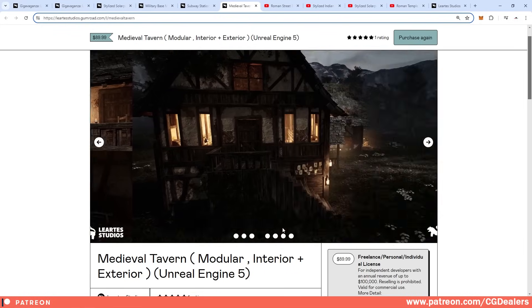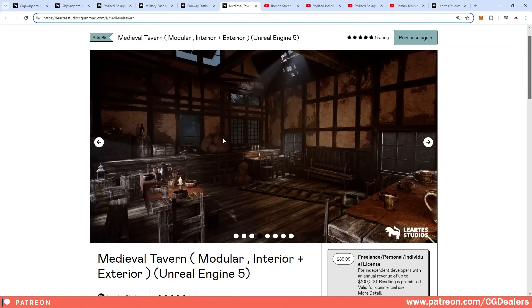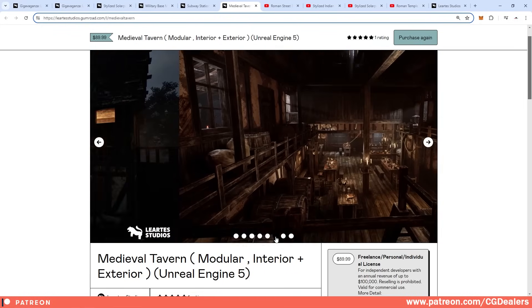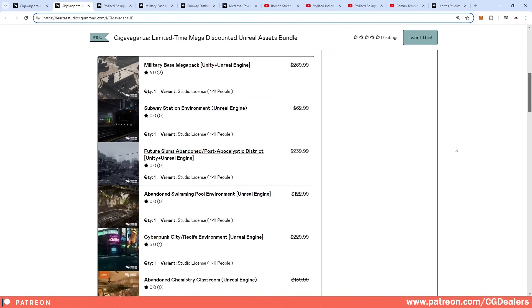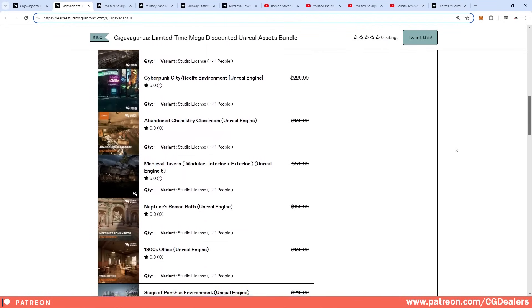This one is also very interesting — it's a medieval tavern, and the quality of the asset is super good. It has a Witcher vibe. When you buy this bundle, all the assets can be used in your commercial project, whether you're indie or a studio.